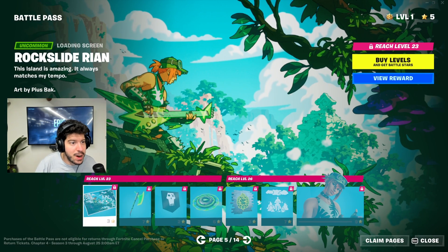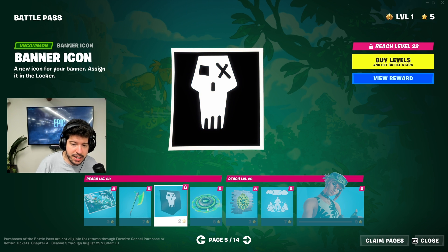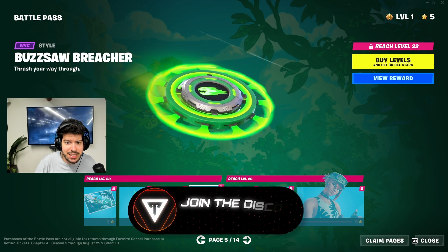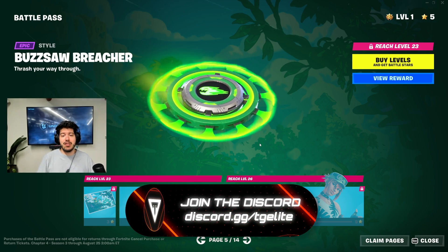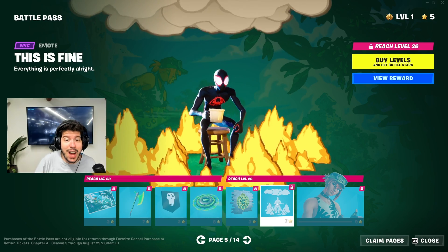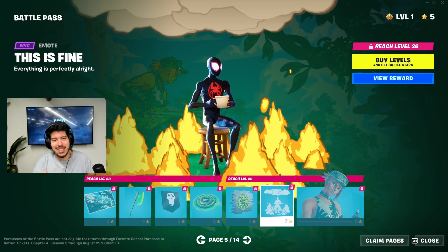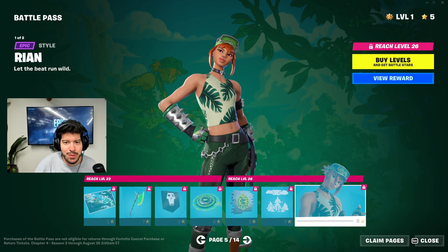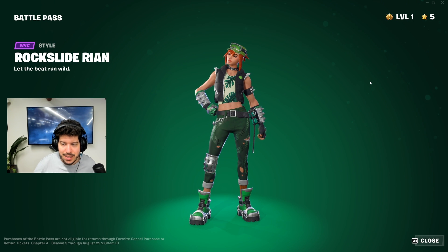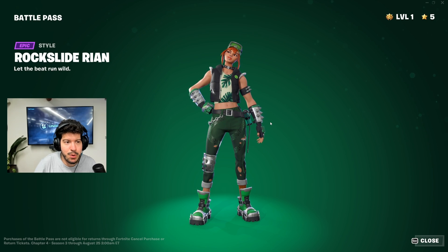We're not even halfway through! We have Rock Slide Rian with a green version of her pickaxe, a banner icon, and the Buzzsaw Breacher glider — it reminds me of Beyblades. Then there's the 'This is Fine' emote, which is actually the meme — I'm going to be using this a lot. Rian also has two styles: a vest version and a no-vest version. I'd probably rock the no-vest version more.